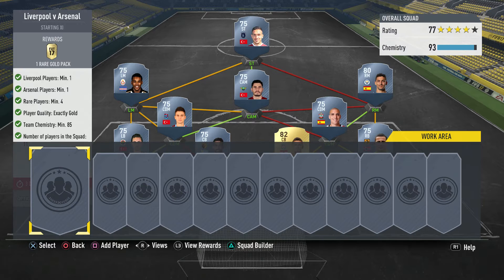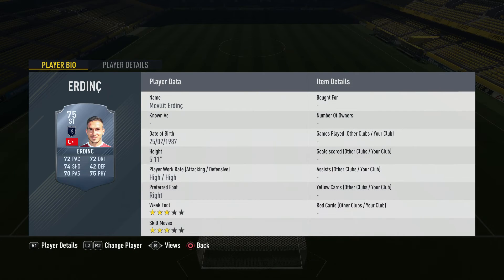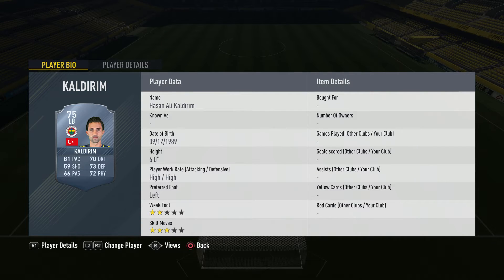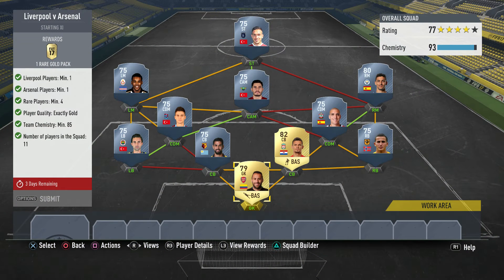Next up we have Liverpool versus Arsenal, and I have my two Liverpool and Arsenal players there. I've just gone with a BPL on the right-hand side with Jesus, Navas, and Romeo here to get the Spanish link and the chemistry. I've just gone with a Super League team again. The players: Lovren, Brutus, Caldram, Romeo, Jocoslu, Navas, Mendes, Rodriguez, Hermacki, Erdenic. Really easy stuff - it should only cost you maybe about 25k. It's not an expensive marquee matchups.